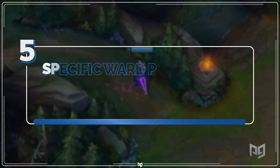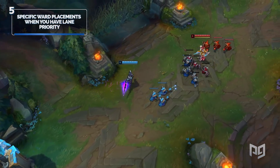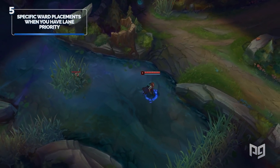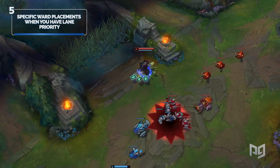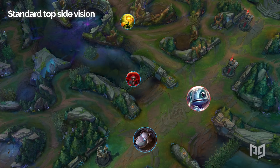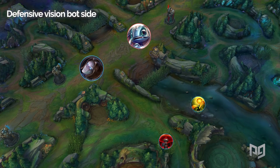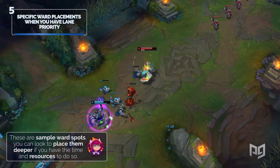Earlier in the video we talked about roaming and how a few general ward placements are often important. We're going to double down on that now with some other prime ward locations, depending on your lane position and available time. We'll be showing everything from blue side's perspective, but you can flip the positions to work for purple side as well. Here are a few warding locations to keep in mind — standard bot side vision, standard top side vision, defensive vision top side, and defensive vision bot side. Keep in mind that these are sample ward spots; you can look to place them deeper if you have the time and resources to do so.